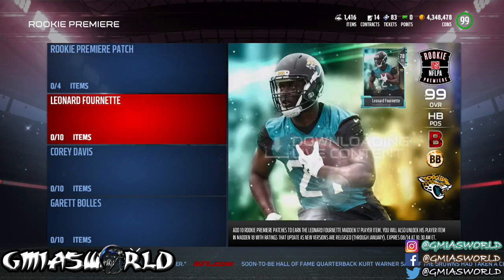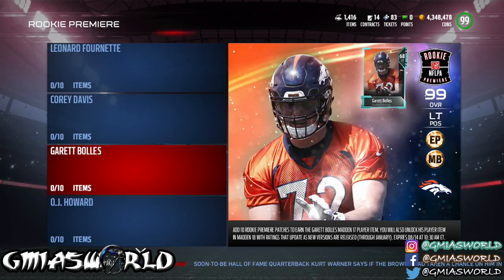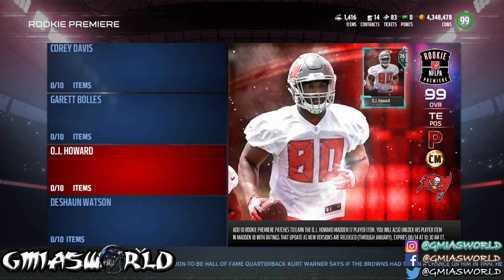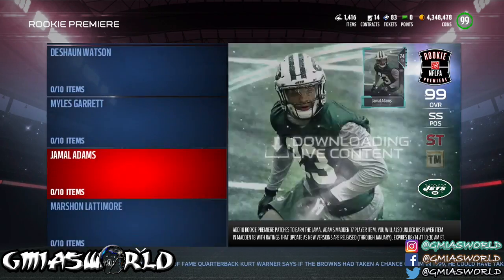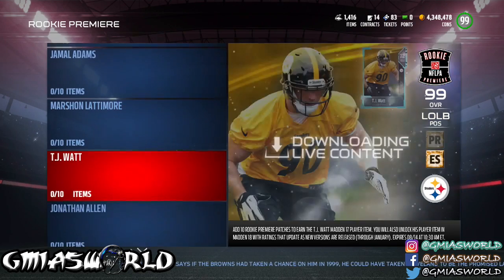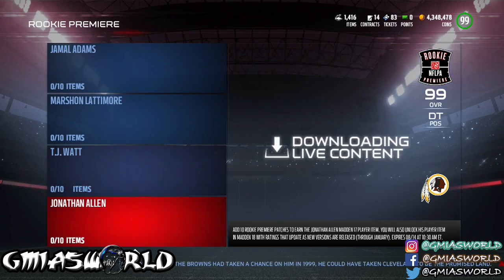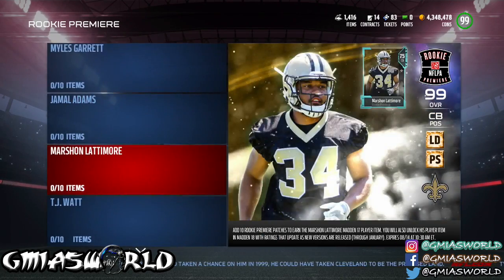So we're going to look through right now. Leonard Fournette — you can see in the top right — 78 overall, 73, 68. OJ Howard, 76. Deshaun Watson, 69. Myles Garrett, 78. Jamal Adams, 74. Lattimore, 75. It tells you what they're going to be at the start of the season, so there's no reason for you not to know. 72 for T.J. Watt, Jonathan Allen 73. So now when you go back through it, you know what you're getting.